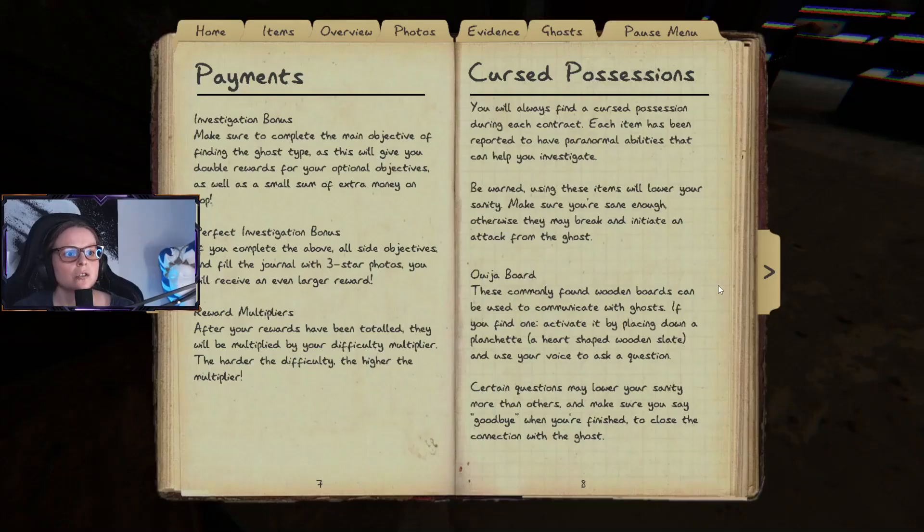You will always find a cursed possession during each contract. Each item has been reported to have paranormal abilities that can help you investigate. Be warned — using these items will lower your sanity, so make sure you are sane enough, otherwise they may break and initiate an attack from the ghost.